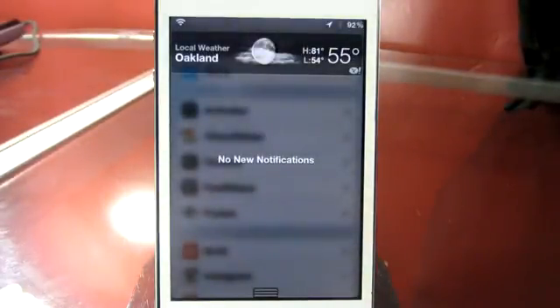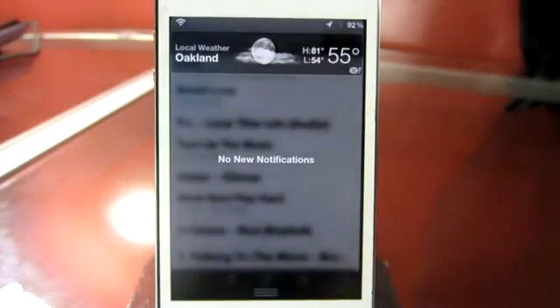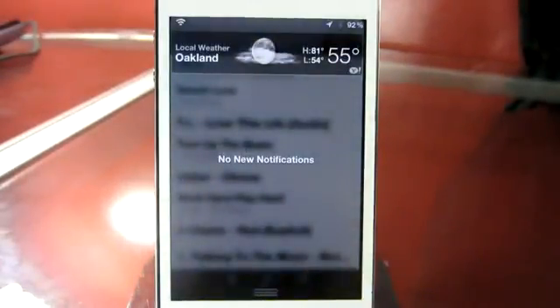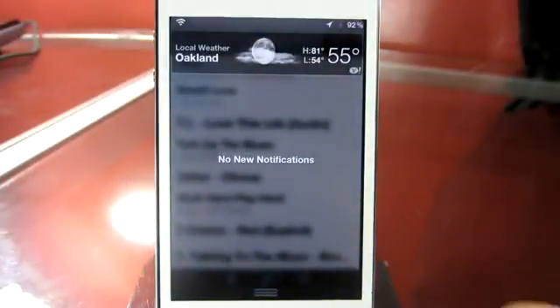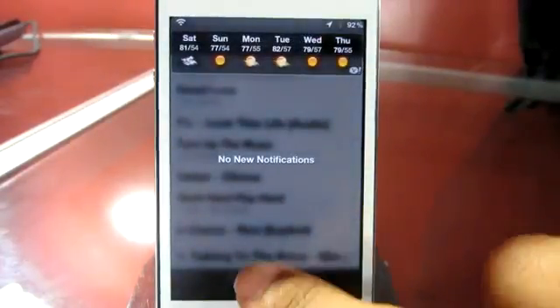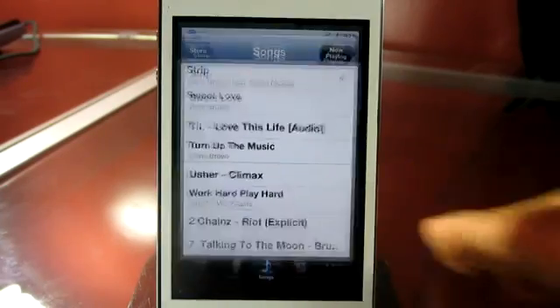This tweak also looks great in apps such as Settings and Music — whenever you pull the notification center down, it gives you a nice look, taking it to the next level. Another feature you can see is when you pull it up you get a blurred fading to clear effect, and when you pull it down you get clear fading to blurred — which is kind of the name of the tweak. You really can't go wrong with a tweak developed by Ryan Petrick.